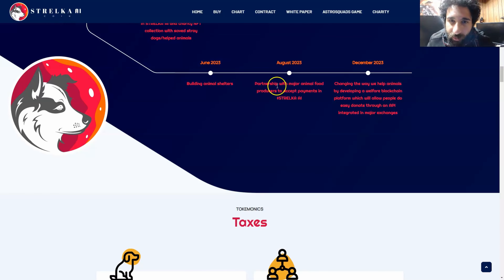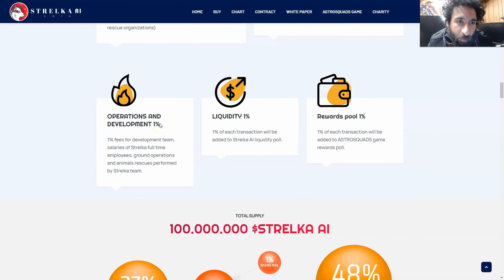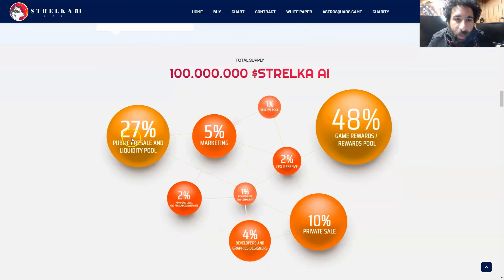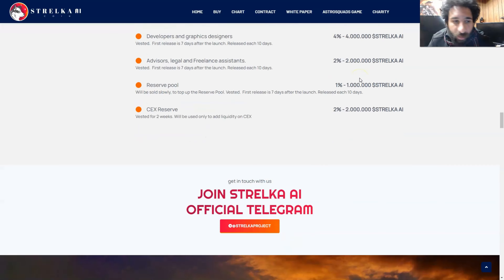There's more animal philanthropy — partnerships with major animal food producers to accept payments in Strelaka AI, and changing the way they help animals by developing a welfare blockchain platform which will allow people to easily donate through the API. You can also see the taxes here to protect animals and rescues: 1% is redirected to charities, 3% to the marketing team of Strelaka, 1% for operations and development, 1% for liquidity, and 1% for the rewards pool. You can see the total supply and the tokenomics breakdown between public sale, marketing, advisors, reserve pool, exchange listings, community rewards, developers, private sale, and the game rewards pool — all in their native token, Strelaka AI.